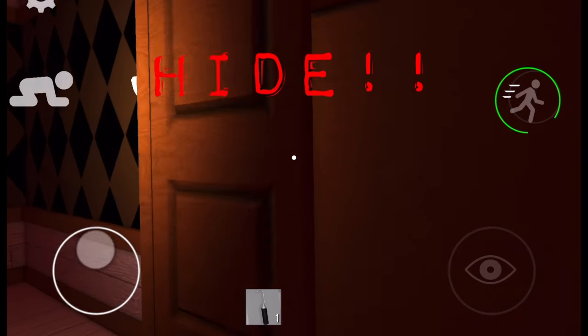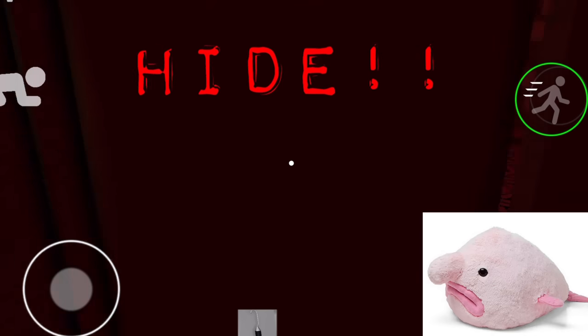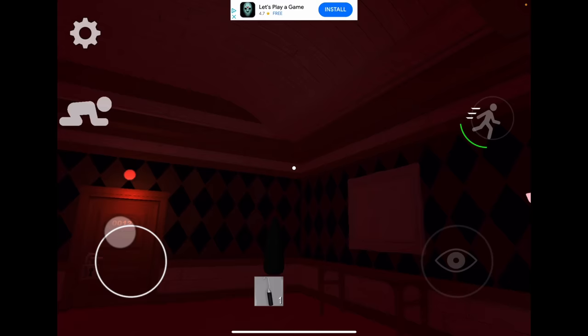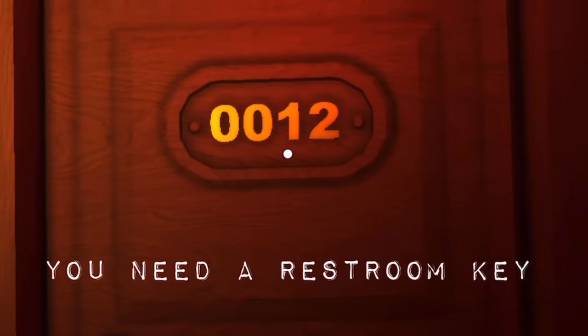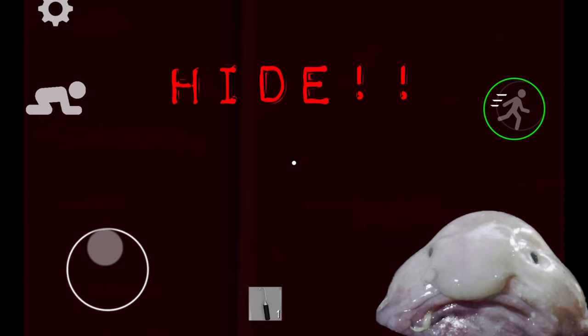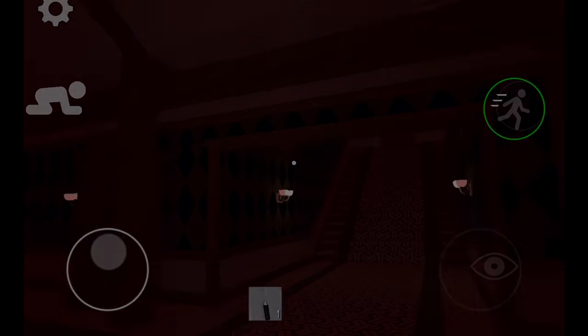One new interesting thing is how you can walk in the closet without it controlling you, but that's about the only good thing that this game has done. Also, halfway through, the game broke — I needed a key in order to unlock this door, and when I did get the key, it still didn't open. But even if I did, I imagine this game wouldn't be much different from the original. So once more, let's just move on.